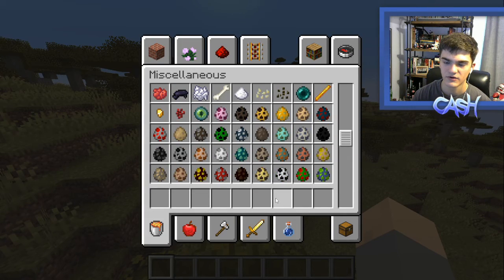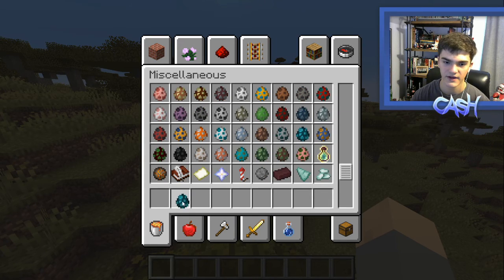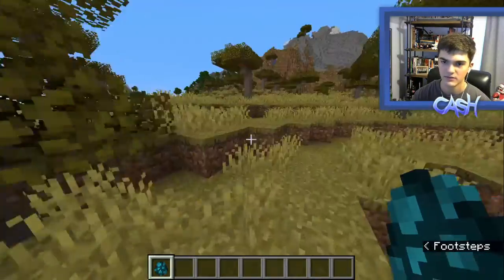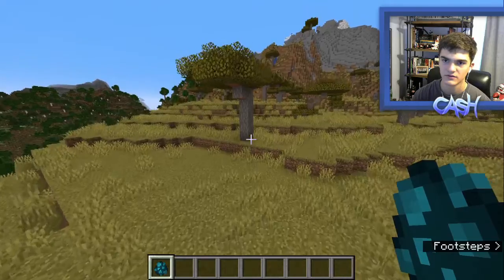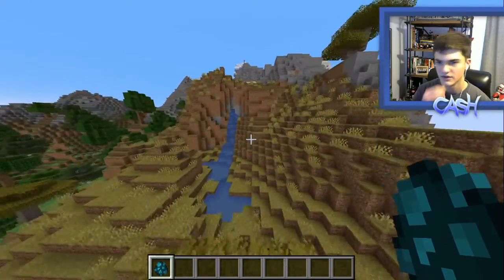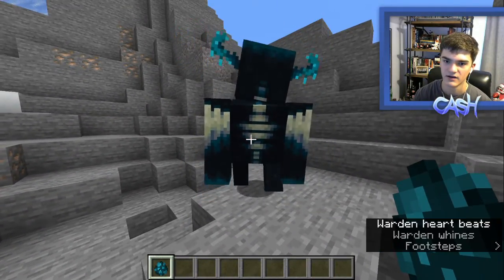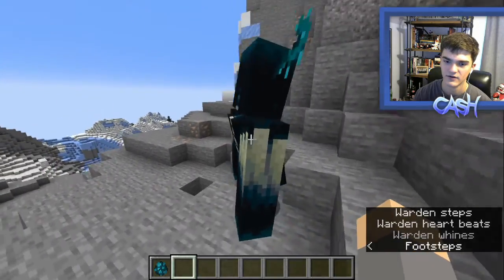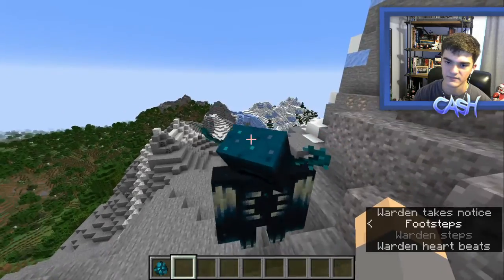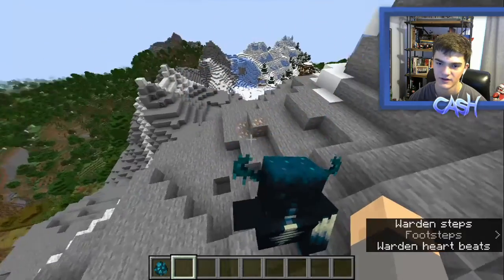First off, I just want to grab and see if I can find the Warden Spawn Egg. There it is. Look at that — it's like all cyan and blue. Let's see what happens if I just spawn it up on the surface. I'll do it over here where there's a bunch of stone. Let's sit down the Warden. We are actually seeing the Warden in game for once, not modded. This is the official Warden.